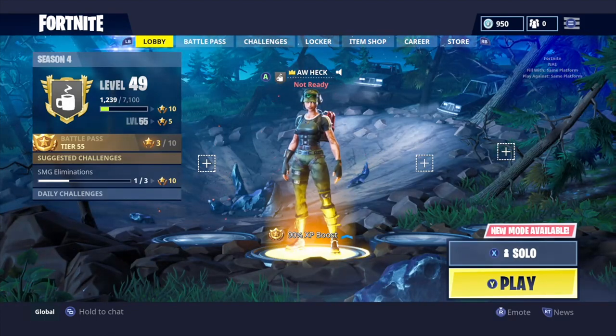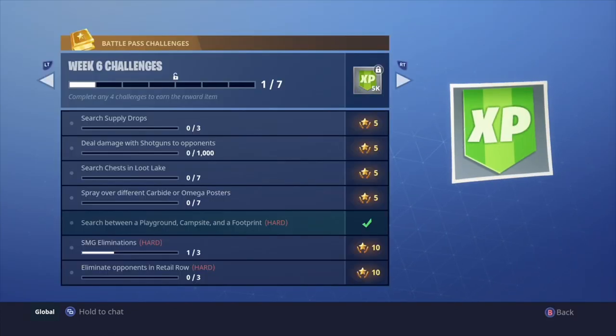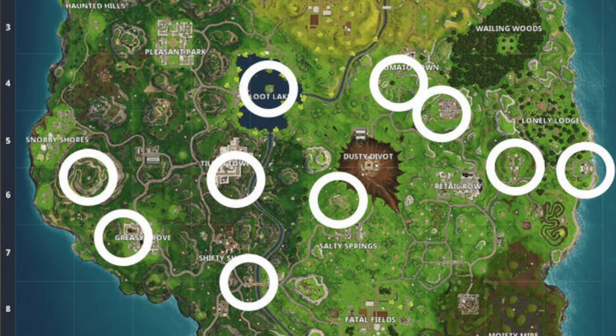Hey, what's up guys, Andy here with another episode of Tap Lab. Today we're looking at one of the Fortnite Season 4 Battle Pass Week 6 challenges — spray over different Carbide or Omega posters. Throughout the map there are posters set up and you need to find them and use the spray can emote on them. You need to do seven different posters, and I've located 10 of those for you, which I'll be showing in today's video.